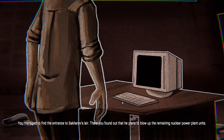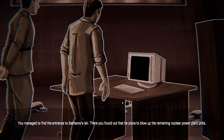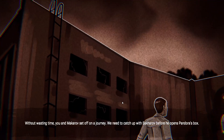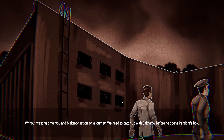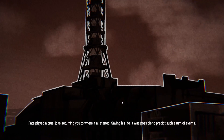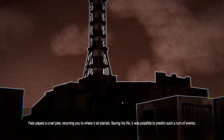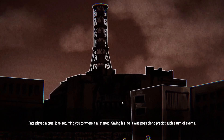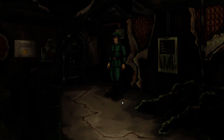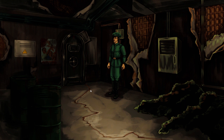Let's end chapter five! You found out that Saharov plans to blow up the remaining nuclear power plant units. Without wasting time, you and Makarov set off — we need to catch up with Saharov before he opens Pandora's box. Fate played a cruel joke returning you to where it all started. Well guys, this is it for chapter five — we have one chapter left until we finish this whole game. Thank you for watching, don't forget to like and subscribe for more epic gaming adventures!